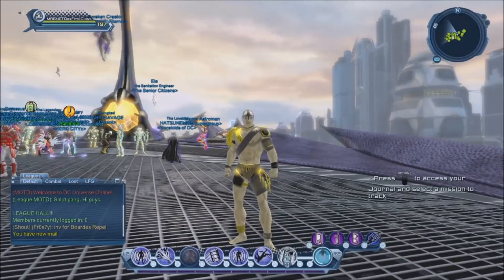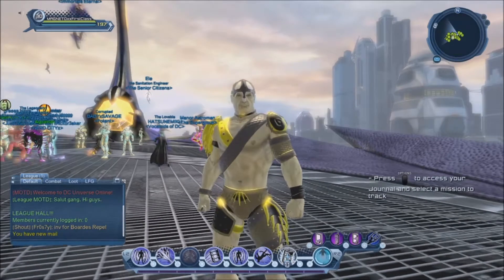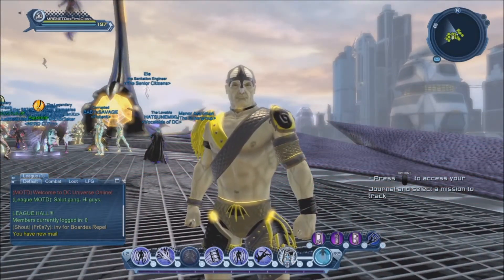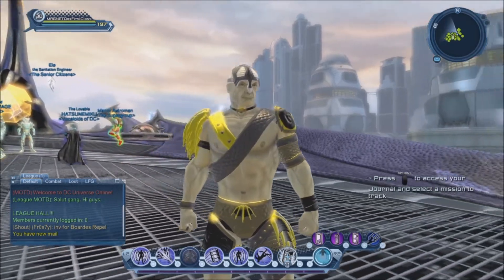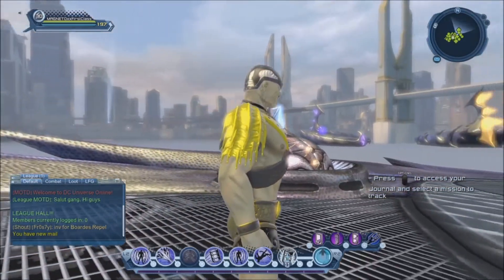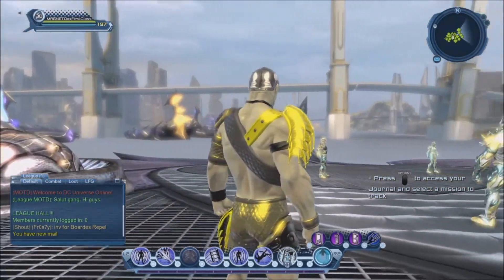Hi guys, welcome to Multiverse. Today we are going to take a look at the Tidewalker style. It's a style that you can get from the summer seasonal vendor. If you're not sure where it is, it's on the boat where Aquaman is — right next to Aquaman there's a little vendor which should be able to sell you this style.